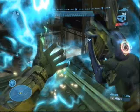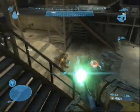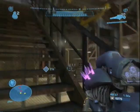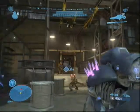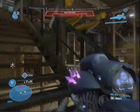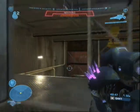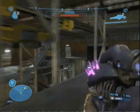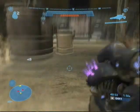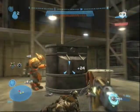This room is packed with elites — I think there are two or three grunts in here too. Use the height to your advantage up here. You can also sneak around behind them and get creative with your approach.